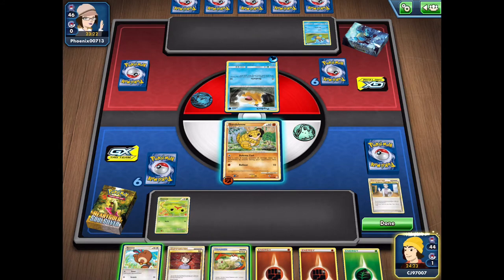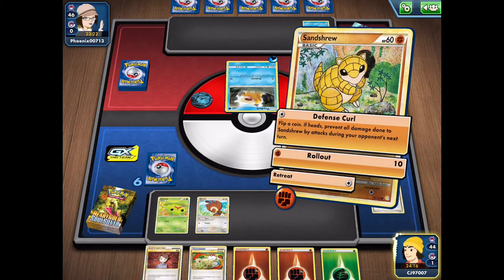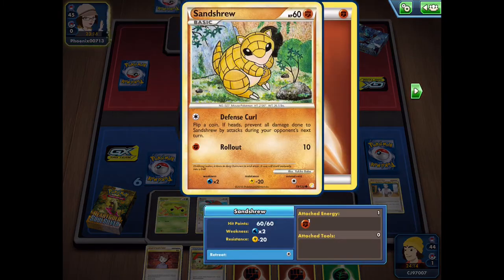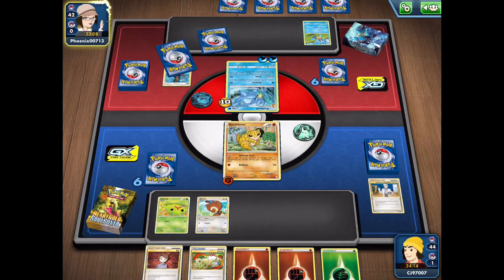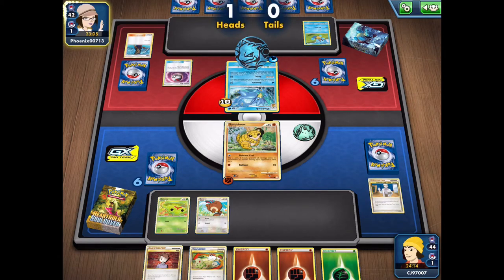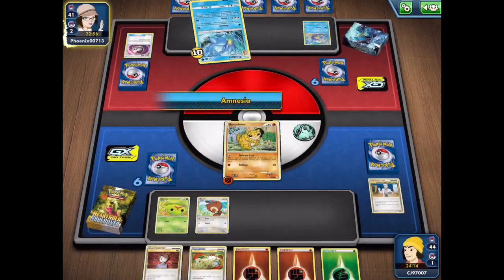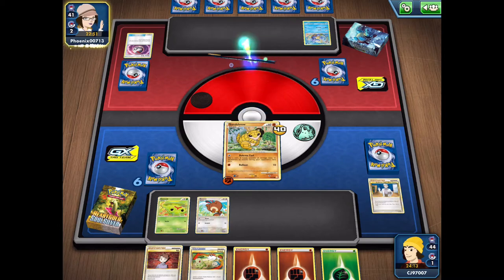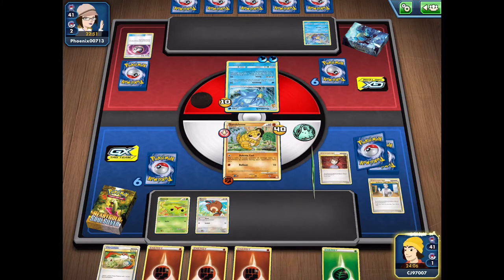We get some new cards — including Sentret, which is reasonable — and we'll go ahead and attack with our Sandshrew. Using Defense Curl isn't going to do a whole lot; it does prevent all damage during our opponent's next turn, but we do have to flip a coin and get tails. We see our opponent attaching and using a Timer Ball, even getting the evolution for Golduck. So my opponent is well on their way to dealing a lot of damage, and they're even hitting us for weakness. Already in our first match, you can see that using an old theme deck is definitely not a good thing.